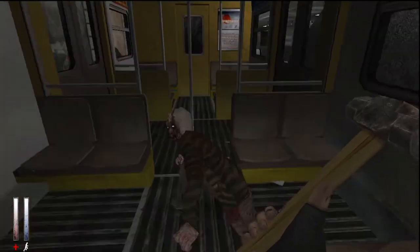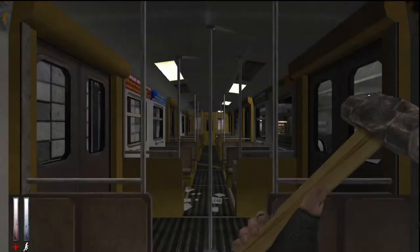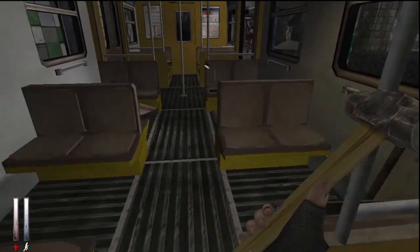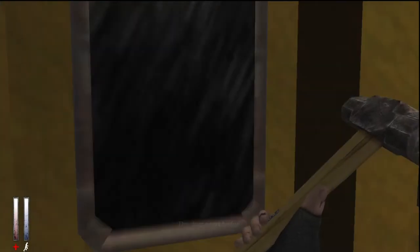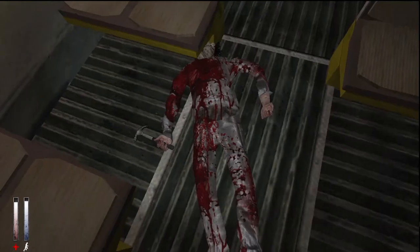He didn't even scare me, he just interrupted me. Where did he go? There's a scene in Silent Hill 3 where you're on a train for part of a level. 'Roped off apartment' — that's what we're saving for. Go to hell, Michael Myers!